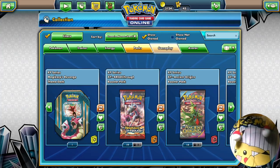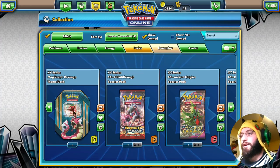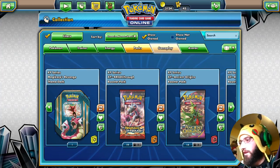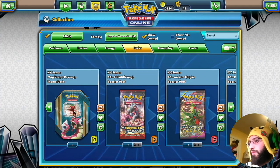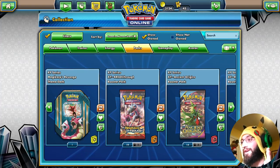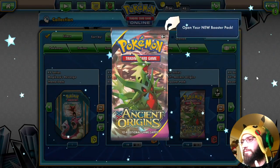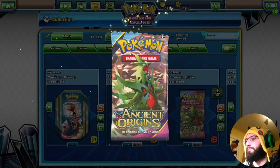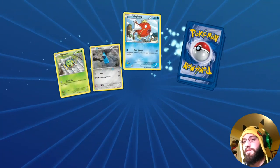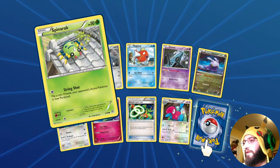I'm rocking my Pikachu jersey and the Pikachu little fuzzy hat — let's see if it gives us some luck today. We're hoping for some good stuff in Ancient Origins; we got the kind of best stuff last time but we're gonna see if we can get even more. Let's go ahead and jump into Ancient Origins and see what we get.